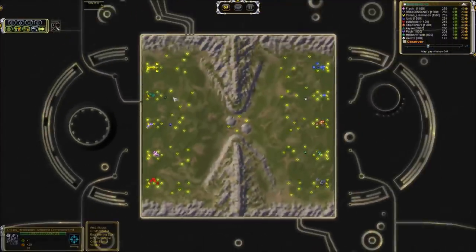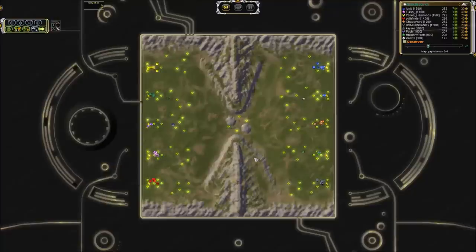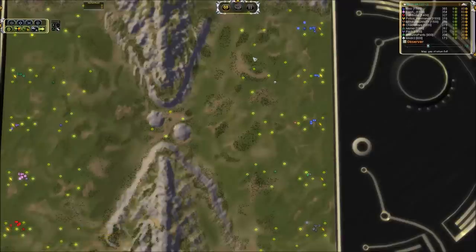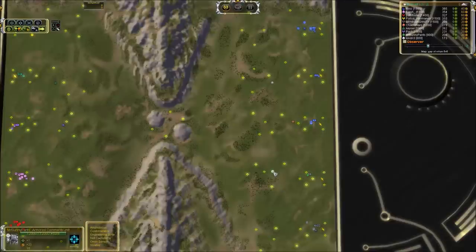On the left hand side we have Polos Hermanos, Keezer, Puck, Flash, and last but certainly not least Pathfinder. On the right hand side we have my team. This is little old lovely me, Brink of Insanity, and that is Ionic, the guy that I usually play with. And then we're joined by three people who we do play with occasionally and get on mumble with: Mr. Bunny Pants, Chaos Wars, and Kindry.